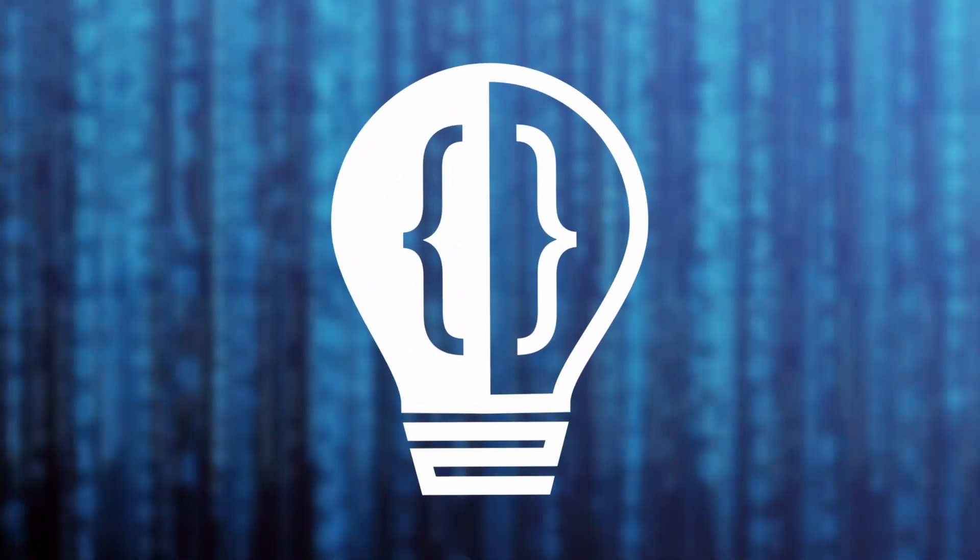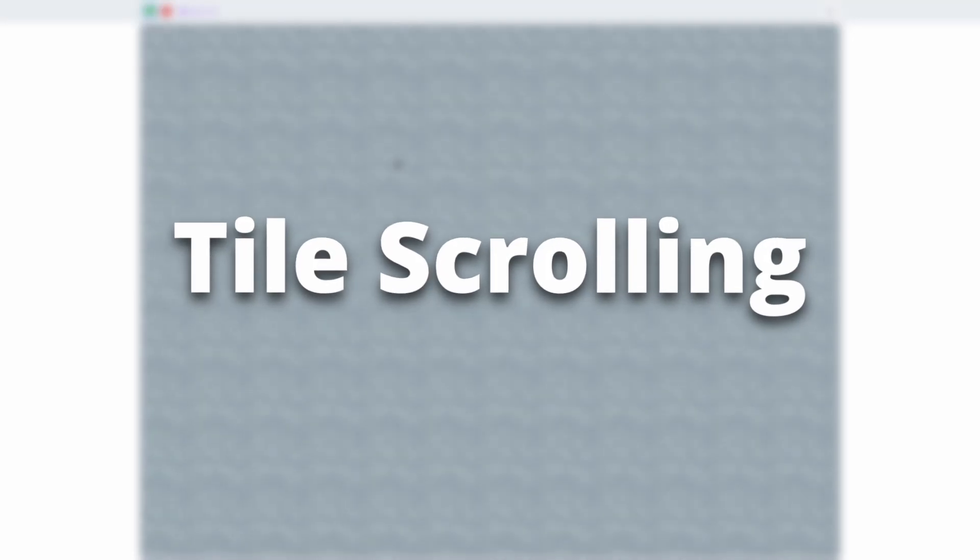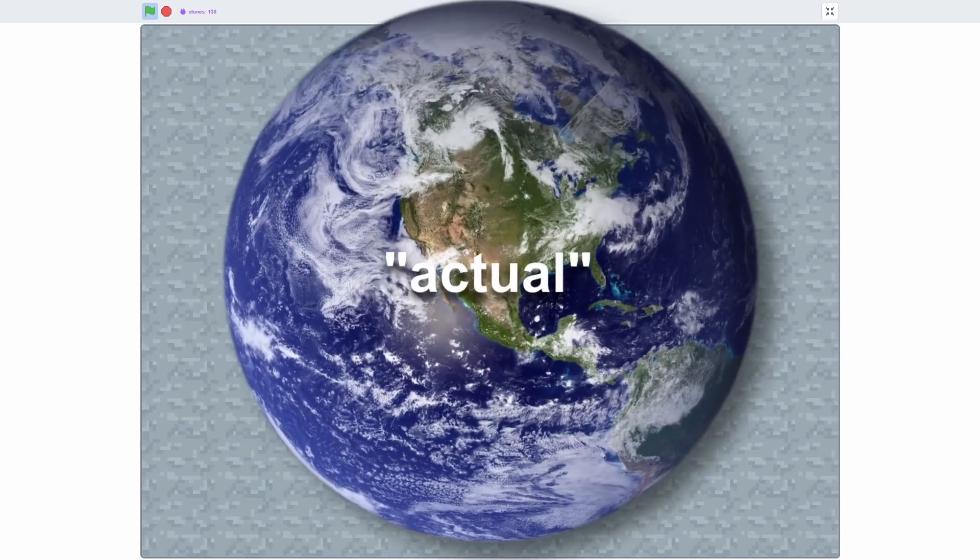Hey everyone, welcome to the second episode in my tile scrolling series, where we'll be making a tile scrolling game. Today we're going to be making the world an actual world instead of just being an infinite void of stone blocks, and we'll be making it so that each tile has an ID and you can use that ID to get data about the tile, like what it looks like.